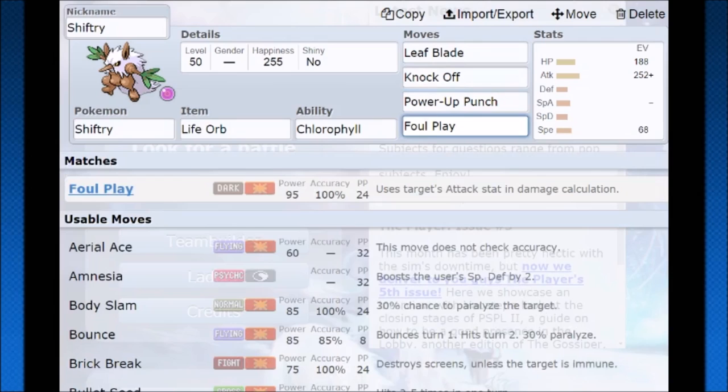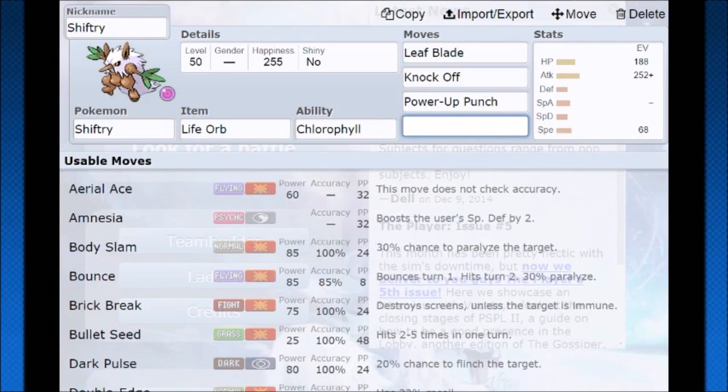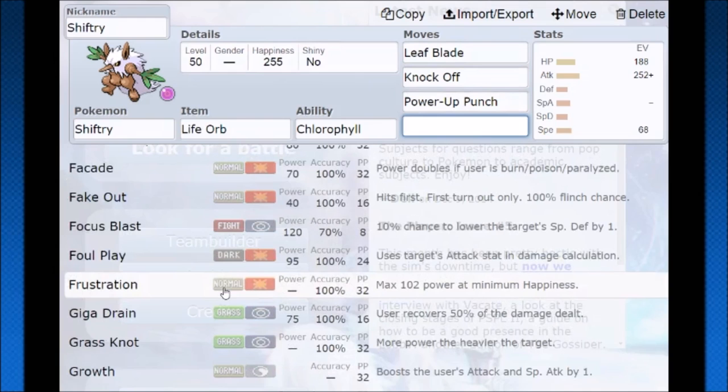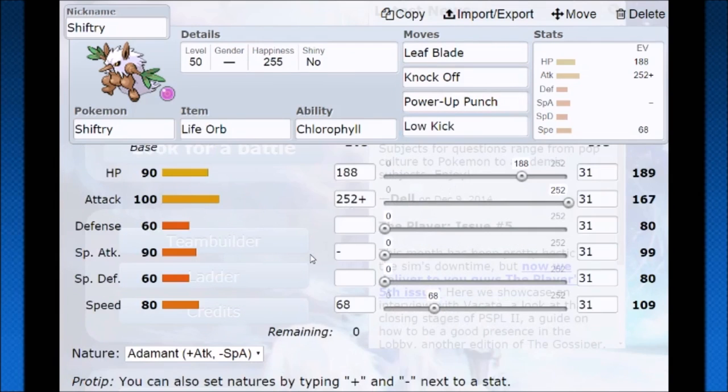Here's where it gets interesting: Foul Play is actually very useful even on Shiftry since it only has 100 base attack. If a Pokémon has higher base attack, Foul Play would do more damage — it's a 95 base power move that gets STAB while using the opponent's attack stat, making it an incredibly strong hit. People will say Sucker Punch, but Sucker Punch is only a Heart Gold/Soul Silver move tutor move — they didn't bring it back as a move tutor for Omega Ruby and Alpha Sapphire, so it's very exclusive. For physical coverage you can put Protect here if running doubles, but you're really solid with just Leaf Blade, Knock Off, and Power-Up Punch. Foul Play can boost more damage as a good STAB option, or you can go with Low Kick or Brick Break for a better fighting move.